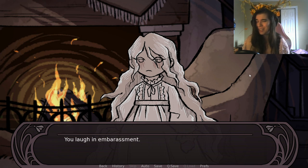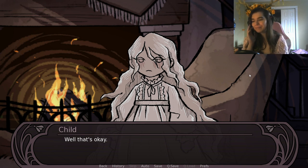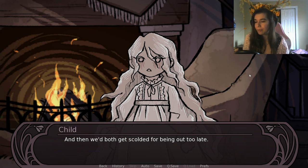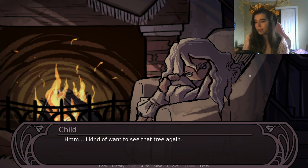As you awkwardly draw, she giggles: 'You're not very good at drawing, are you?' You laugh in embarrassment. She grabs a piece of coal and draws alongside you, describing a big tree on the left — one she used to hide in playing hide-and-seek with her brother. It doesn't turn out the way she imagined. Looking at the scribbles, she says, 'Well, I'm not good at drawing either. That was very fun though.' She muses she'd like to see the tree, play hide-and-seek, and see the flower her mama liked — but she'd have to leave.